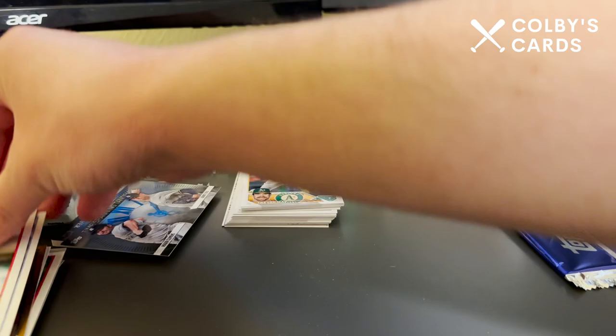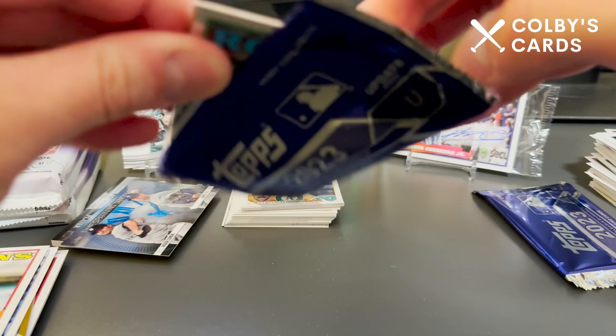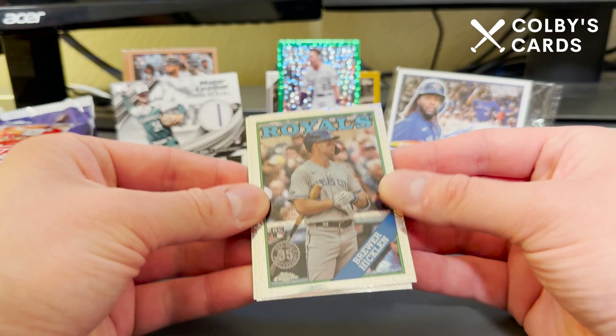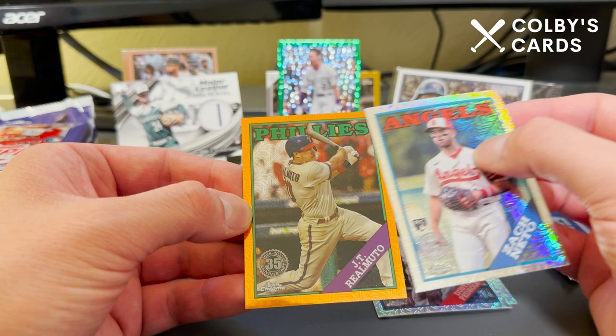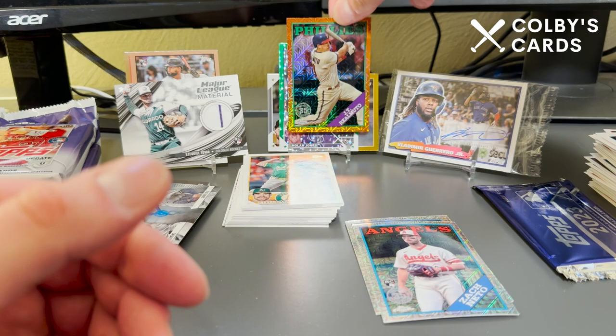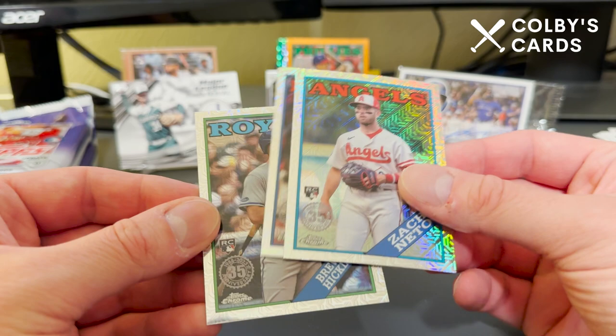I'm actually going to go ahead and open one of our silver packs. One thing I'm excited about — we do have something of color in here: an orange parallel. We've got Brewer Hicklin, Dustin Pedroia, Zach Neto, and an orange JT Realmuto for the Phillies — that one is 11 of 25. Holy smokes, I don't even know where to put this stuff. The cards look great, no scratches, two out of four cards were rookies, and one was out of 25 — hard to beat.